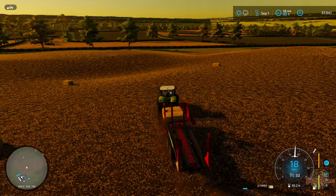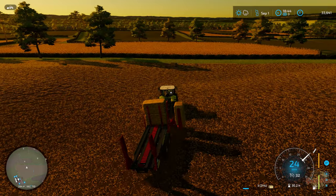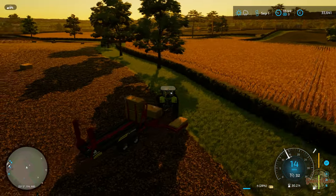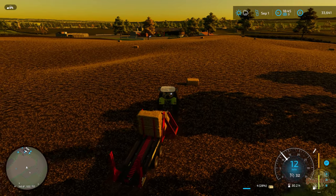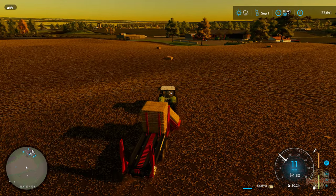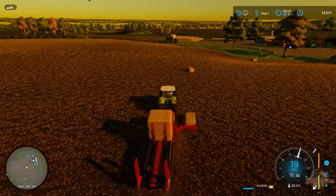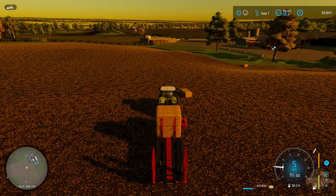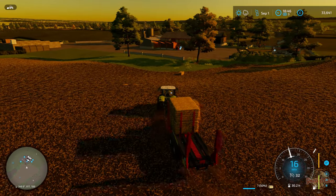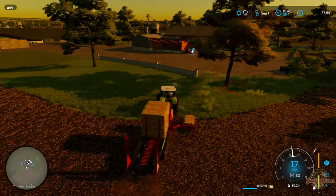Hello everyone and welcome back to Shire Farm. As you can see we're cracking on with collecting the last of the straw bales off the large field. Now off camera we have actually done quite a bit of work already. We've finished collecting all of the grass bales off the other field that we were doing in the last episode. We've also done about two stacks of the bales off this field off camera so we can speed the series up a little bit. So hopefully this should be the last of the straw bales off this field. It does mean we can take this bale loader back to the shop and not get charged for another day's rent, because that could get quite expensive. As you can see we haven't got a massive amount of money but I think we should be okay.